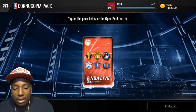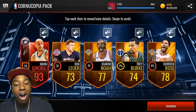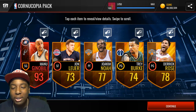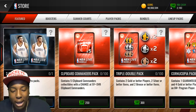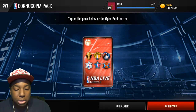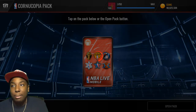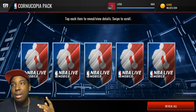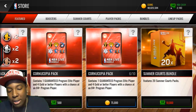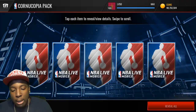Let's hop into these packs - I still have yet to get a screenshot. Oh, we get a 93 overall Manu Ginobili! Oh my gosh guys, open these packs - these packs are juiced. I'm actually happy I'm getting this out super early, right when the content comes out, because I'm showing you guys what's in these packs. We get an 85 overall Tyreek Evans.